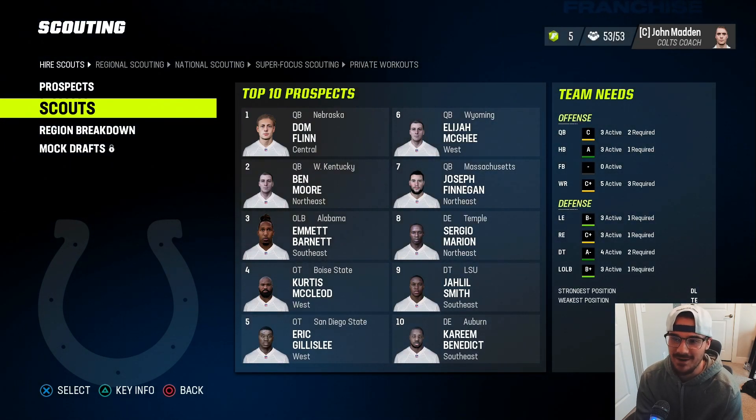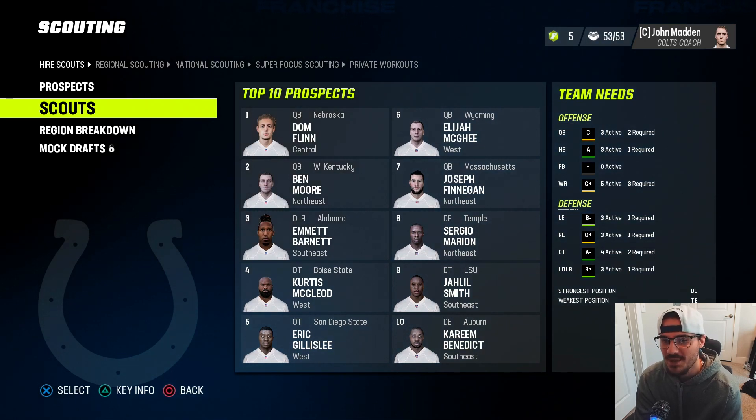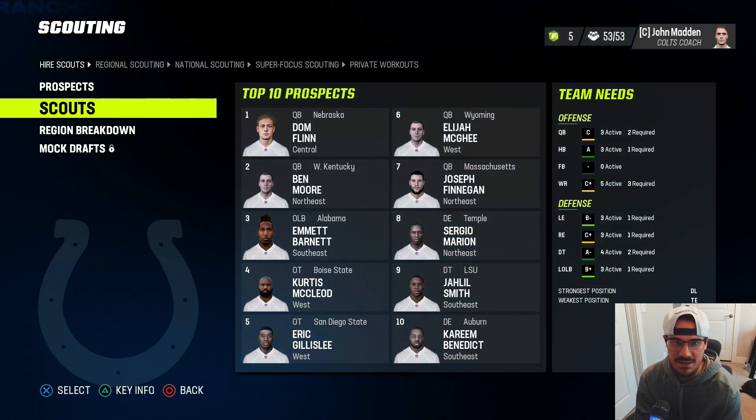The number one player in the class is from Nebraska - we might have to grab Dom Flynn, that's a dog. I'm going to set our scouts, go through the first-year sim, and I'll see you guys at the end of the year.